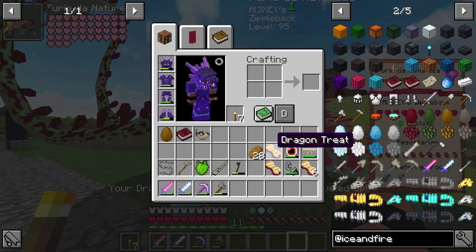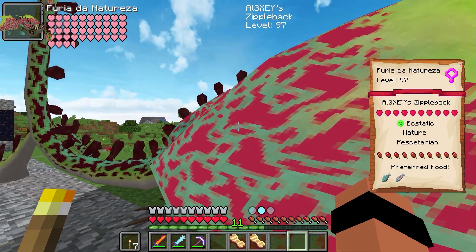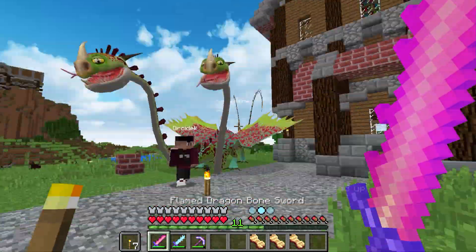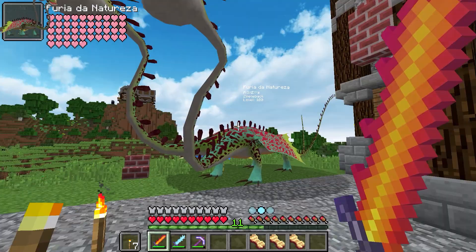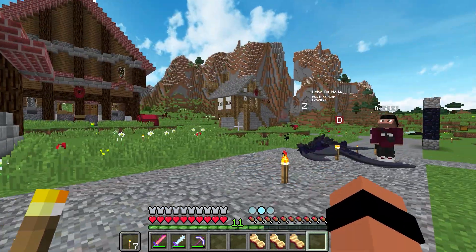Pera, ainda tem mais dois. Coloca aí, e por último eu coloco. Pronto! Gente, vocês tem noção? A gente já tem o nosso primeiro dragão nível 100! Olha o tamanho que ele tá, olha o tamanho do pescoço dele. Brabo! Deixa eu subir nele aqui rapidinho. Ele vazou de mim, Droid — filho da mãe!